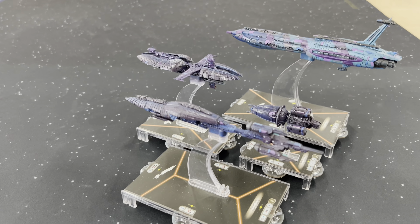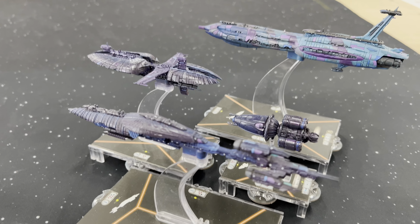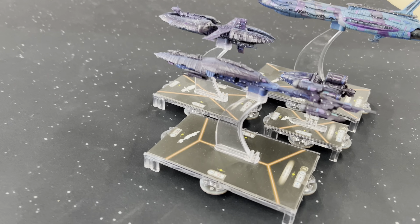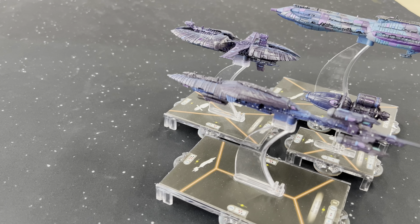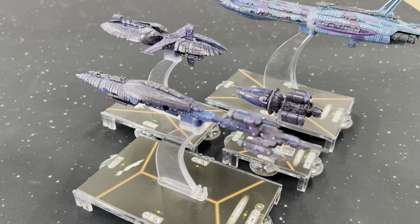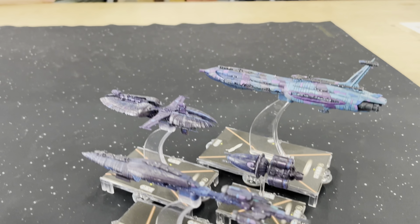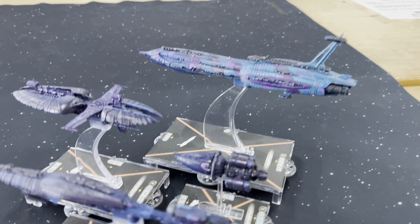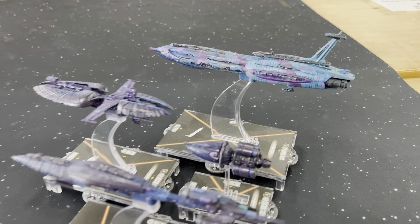It's a Patriot Fist list, and I wanted to run one of each of the different chassis. I've got a Munificent Comms Frigate with just the B2 Rocket Droids, a Hard Cell Battle Refit with the B2 Rocket Droids, and a Providence Class Carrier with TK-1726. He's got Thermal Shields,